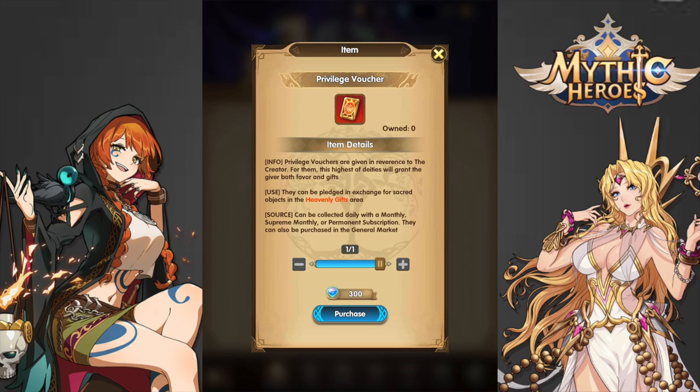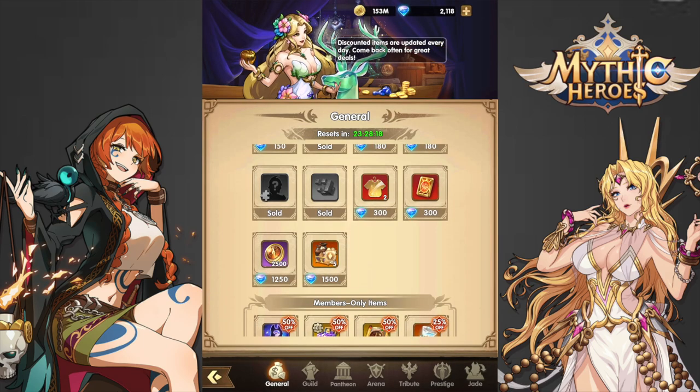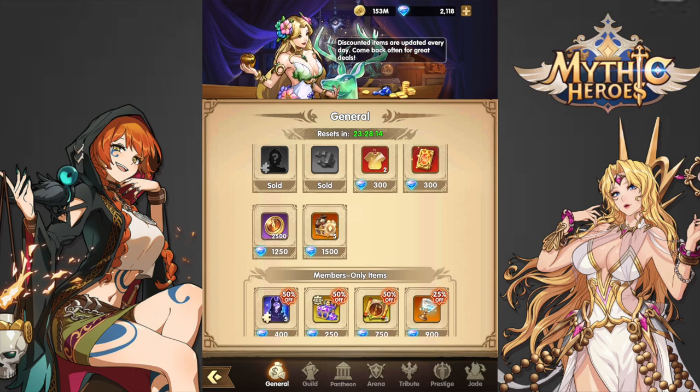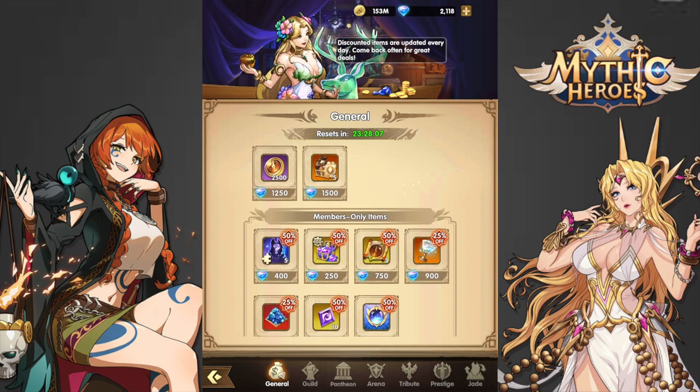If you have a little bit of excess Diamonds, I think it's worth it to buy the Privilege Voucher. But if you're free-to-play, it might still be worth considering, as there is a 0.25% chance of using one to unlock the Heavenly Gift. But if you're not that lucky, it could take 500 of these Privilege Vouchers to get it, and I think that's up for you to decide.